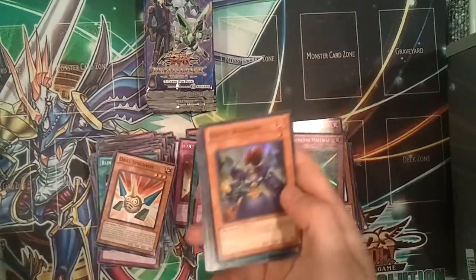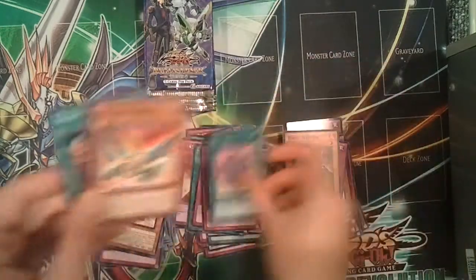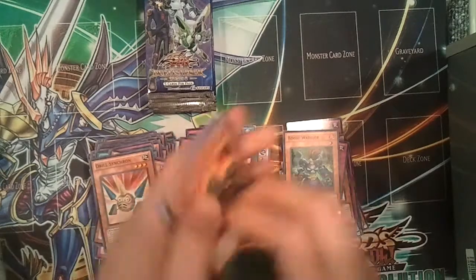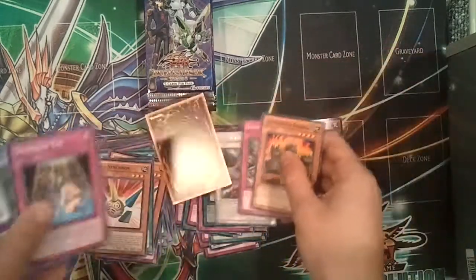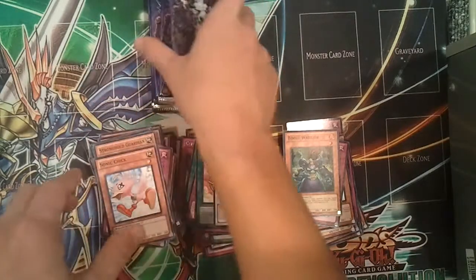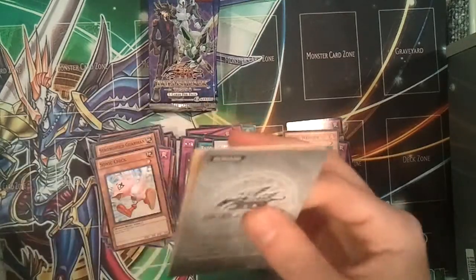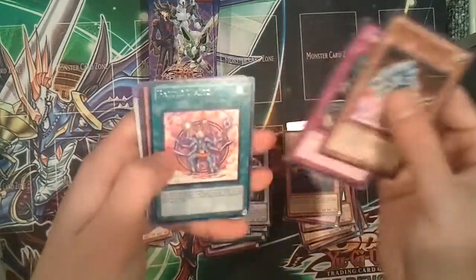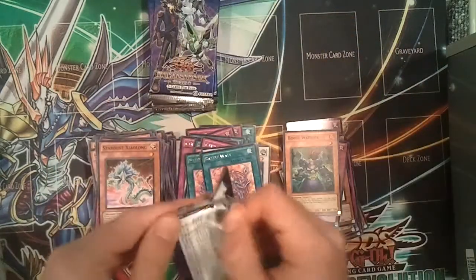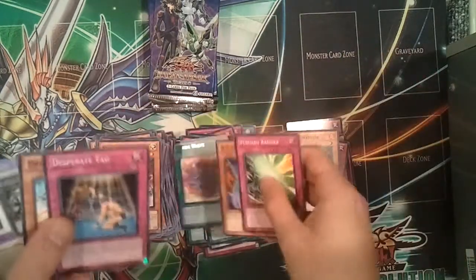That's the first one I got of this one — Boost Warrior and Battle Waltz. A lot of holos. Drill Warrior. We haven't gotten a Starlight Road in a while though. Where are all the Starlight Roads? They probably have like 20 packs left — probably like 17-ish, maybe. Another Battle Waltz. This set's cool looking, I'll give it that. But there's not really too many actually useful cards.